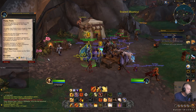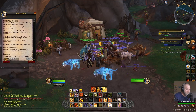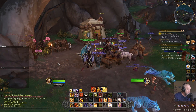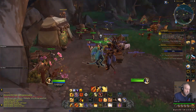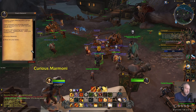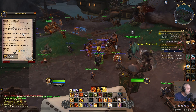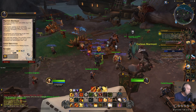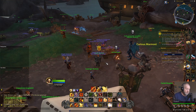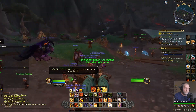Primal pests — kill 10 primal proto-drakes. Rescue three Dragon Scale expedition members. I can see there's some sort of supplies or something there — I guess we're going to be building a base here. Collect 15 primal proto-whelp scales. Did I get all of that? Yep, we'd best keep moving.